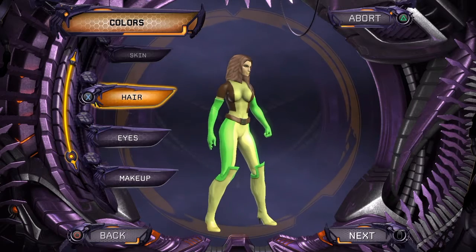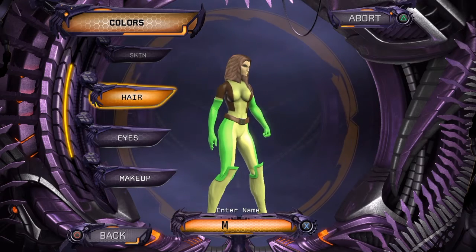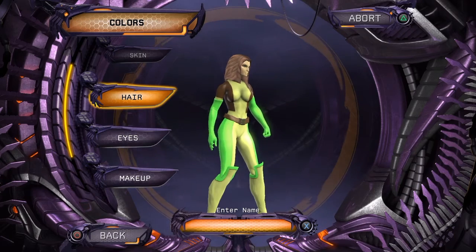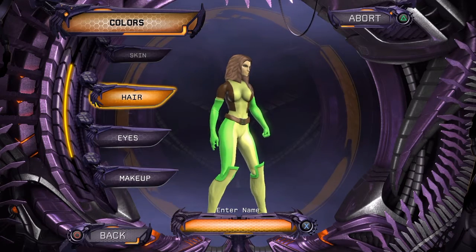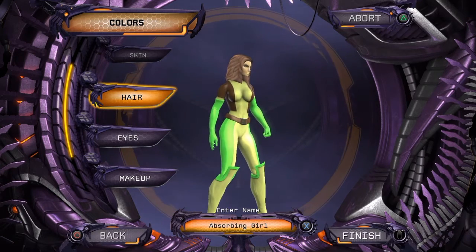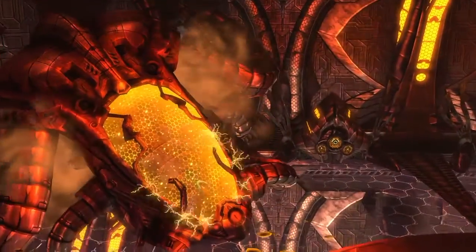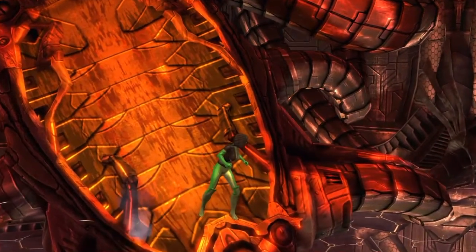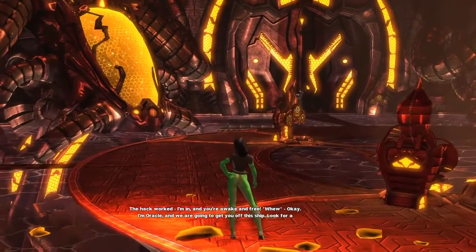And there we go, we're pretty much done. Download successfully. A name — well, let's try this one. That's what she does, absorbs people's powers. After this loading screen... this is my newest member of the X-Men: Absorbing Girl. The green should probably be darker but it's pretty close. The hack worked, I'm in.